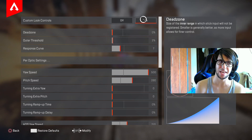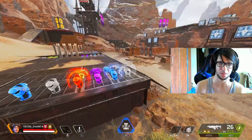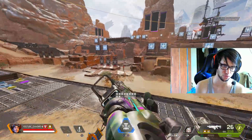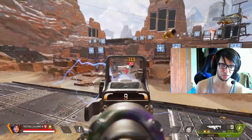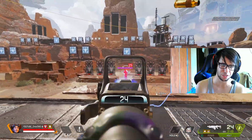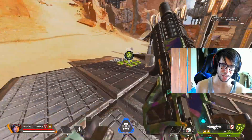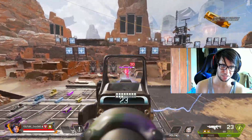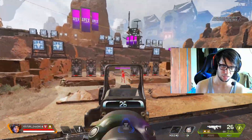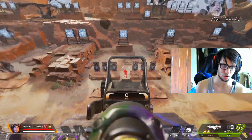As for custom ALC, I'm going to put this in S tier — which is above A+ — and I'll tell you why. You can create everything. I'm putting a seven response curve, which is between linear and classic — something you cannot do in the normal settings. You can feel that aim and movement are better and faster than classic, and it's close to linear at the same time. It's really, really good. I recommend this.